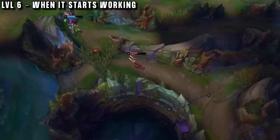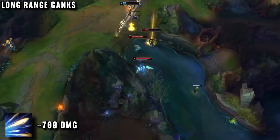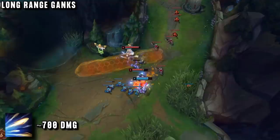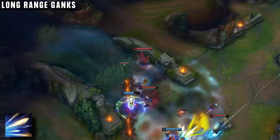Level 6 is where this pick becomes legitimate. It's always a big power spike in bot lane, but in the jungle you now have a long-range ganking tool. Your ultimate can do around 700 damage at rank 1, so if you can land most of the bullets it should be an easy kill. It's especially easy to gank lanes with no flash, because you can match their movements and trap them inside the bullets, or follow their dashes with your own. Your ganks now become a lot safer — with this long-range high-damage ability you don't even need to be near enemies to basically get a kill without being in any danger.